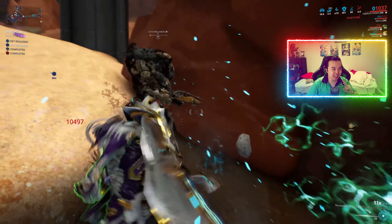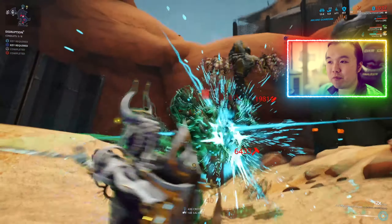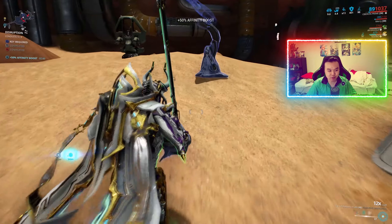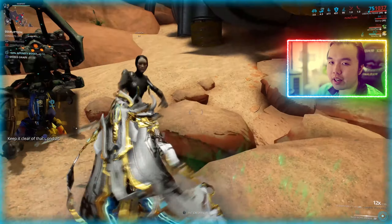The one thing missing for a 10 out of 10 is something like Trinity's Energy Vampire — the ability to give allies energy. If he could do that it would be a 10 out of 10 and actually a little bit broken. But he can't, so he sits at 9 out of 10.